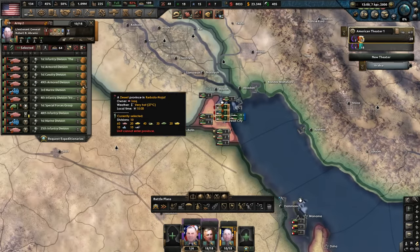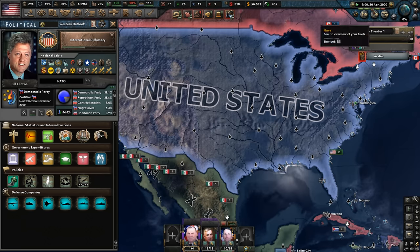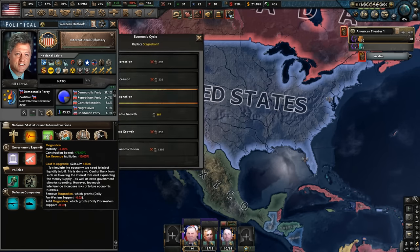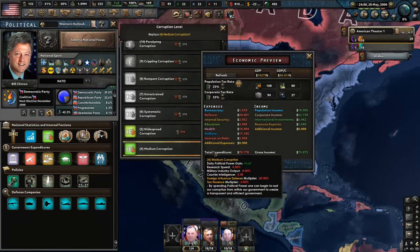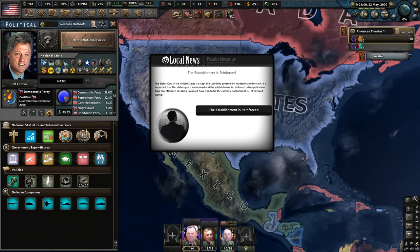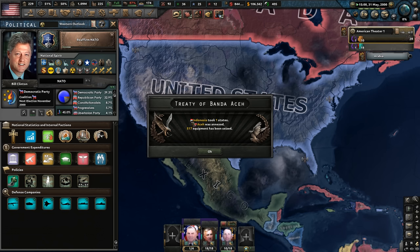Looks like our military force has arrived. It's probably not a bad idea to move our embassy and recognize Taiwan. At this point, China's not going to be a threat — we have naval supremacy. As long as we've got a better quality navy by 2030, we'll be fine. We now have enough political power to go to stable growth — we're only losing 3.9. I think we reaffirmed NATO. It's the 24th of May 2000 and the election is in November. Indonesia won their war — nice.